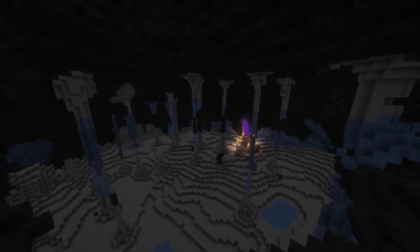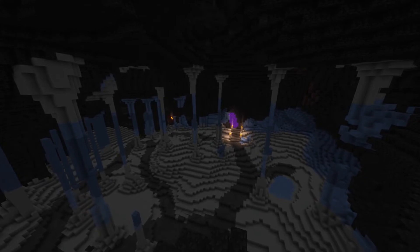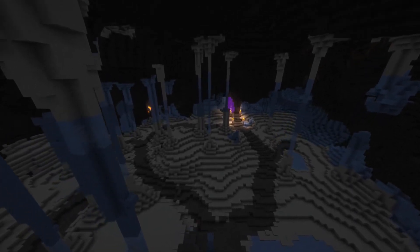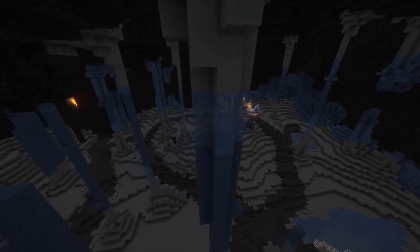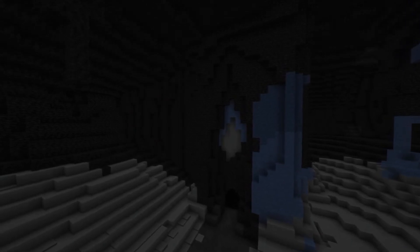I replaced all of the deepslate with snow and also added some ice — now you can really see where I'm going. I made some paths: a big one in the middle and a smaller one connecting the two. I also replaced the green glass with ice, and then placed snow layers everywhere.